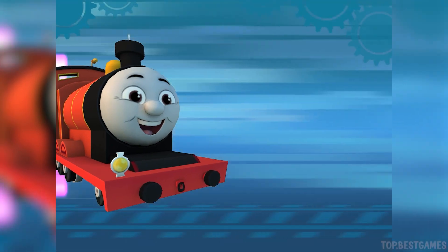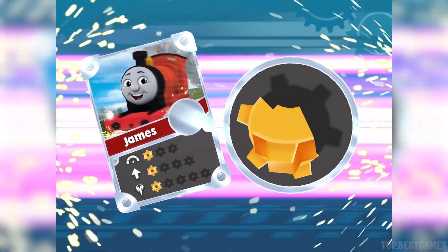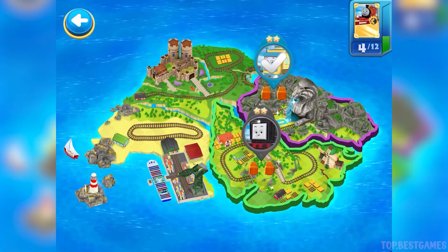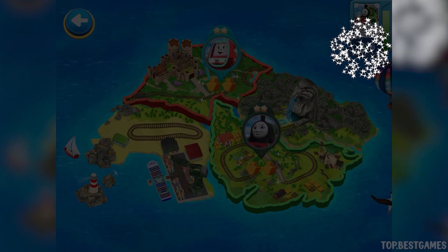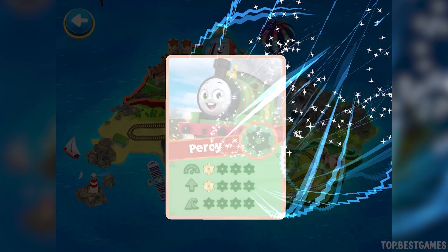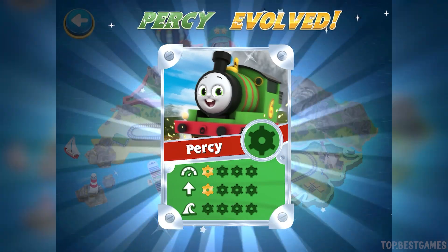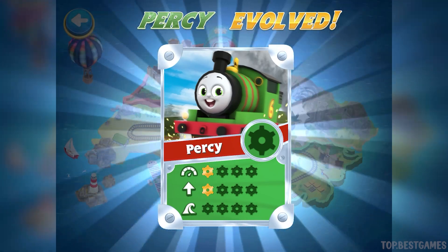Congratulations! You earned two golden cogs! Complete the cog wheel to upgrade this engine! Wow — this engine is now a silver racer! Silver racers can go even faster! Keep winning races to become a gold racer!